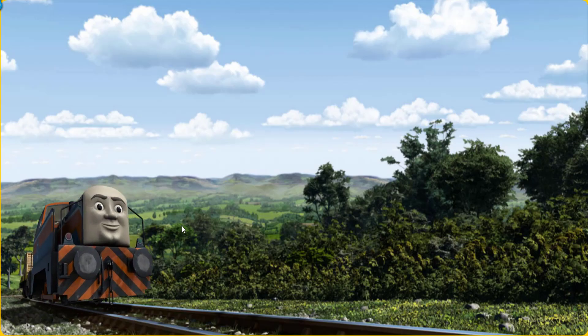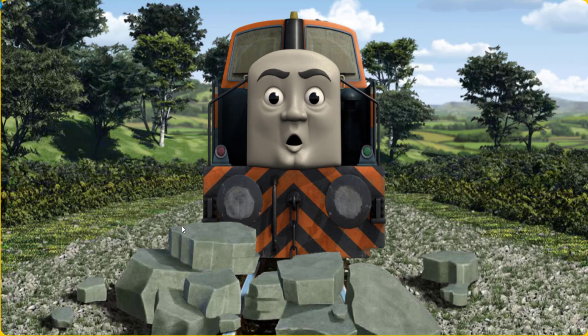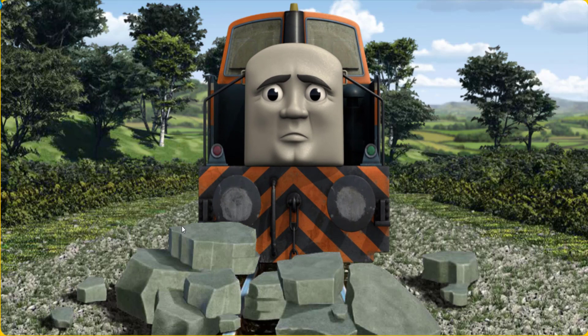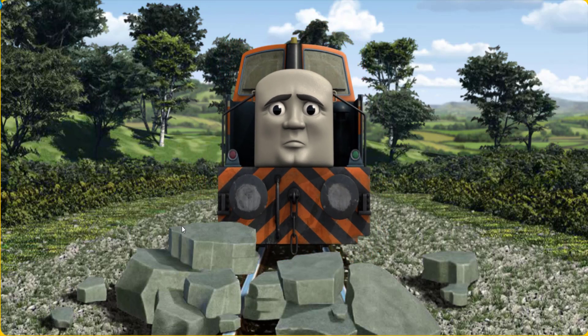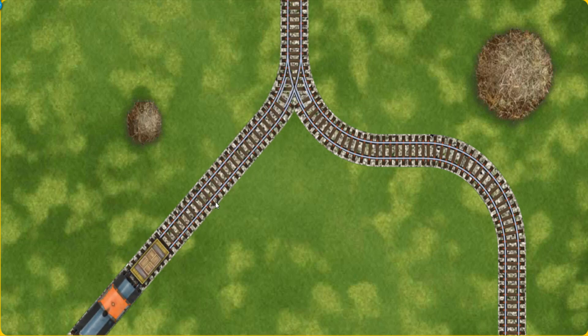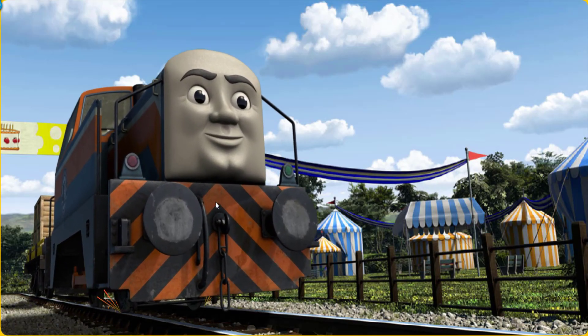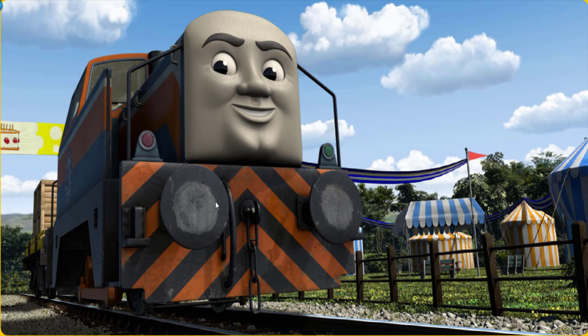Den went through the countryside. Suddenly, Den had to stop. He needed to go a different way. Show Den the track that goes nearest to the smallest haystack. Let's go! Den arrived proudly at the fair. With your help, he was a really useful engine.